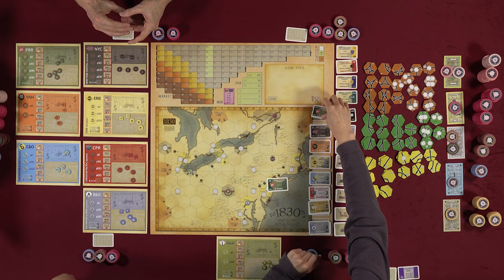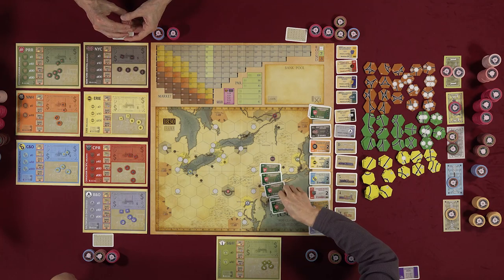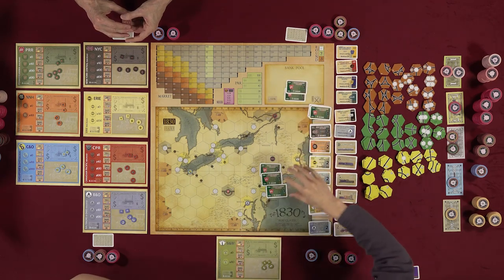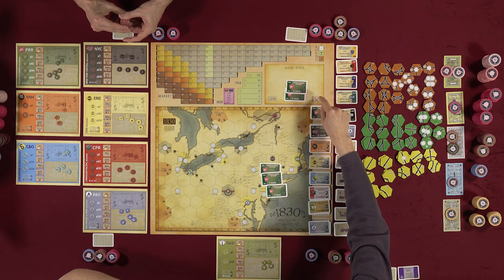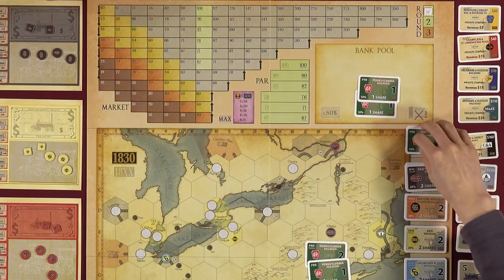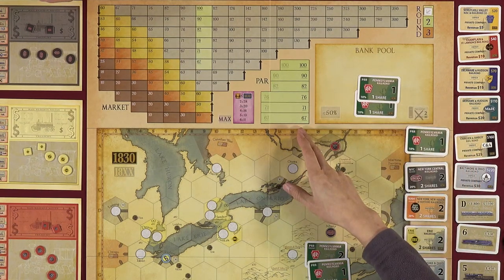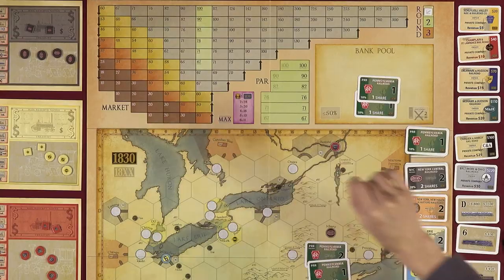You can sell as many shares as you want and buy one share per turn. Once 60% of a company has been bought — counting even sold shares that went to the bank pool — the company is floated. When buying, you can purchase from the IPO at the fixed par price, or from the bank pool at the current market price.